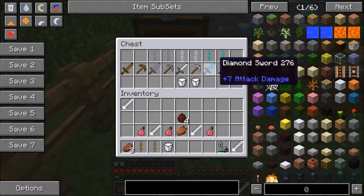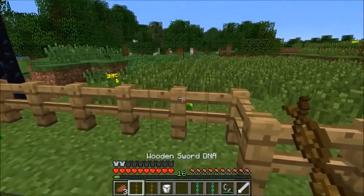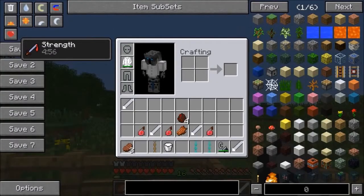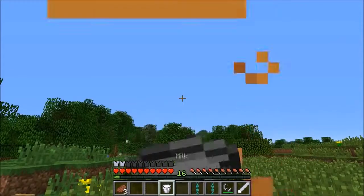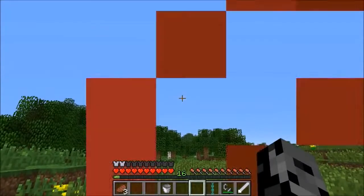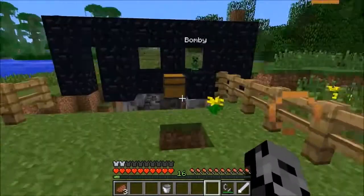We'll grab some milk and try the diamond ones because those are the best. Take the wooden sword DNA, right-click, and bam - five minutes of strength from just one tree. The pickaxe gives haste for five minutes. The diamond sword and diamond pickaxe give Haste 4 and Strength 4 respectively - great for a boss fight, but you have to sacrifice a diamond sword and pickaxe.